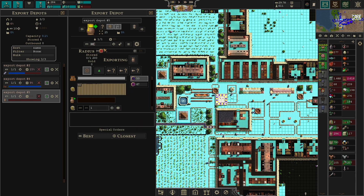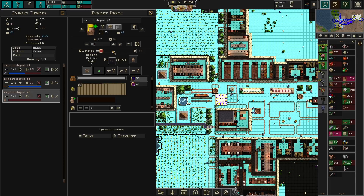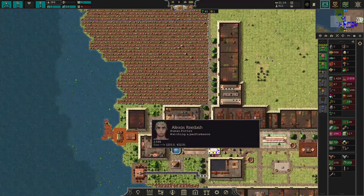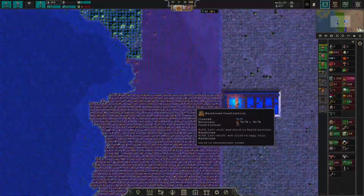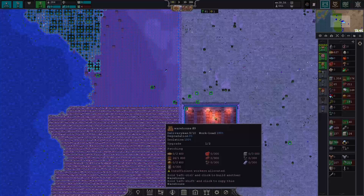Export depots have a radius too — important to remember. I feel like the radius should default to 100% because limiting it is more of a specialized circumstance. I'll put a suggestion in the Songs of Syx Discord. This granary is just going to contain grain with one worker for now.